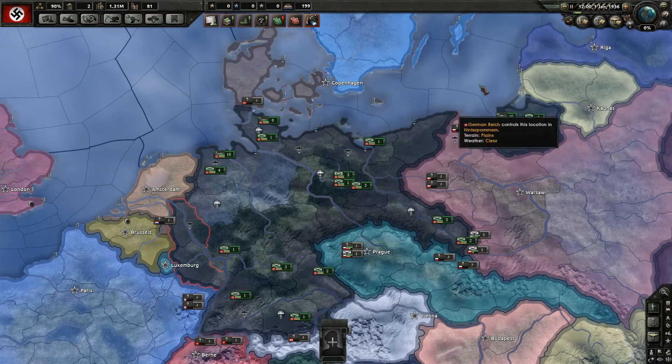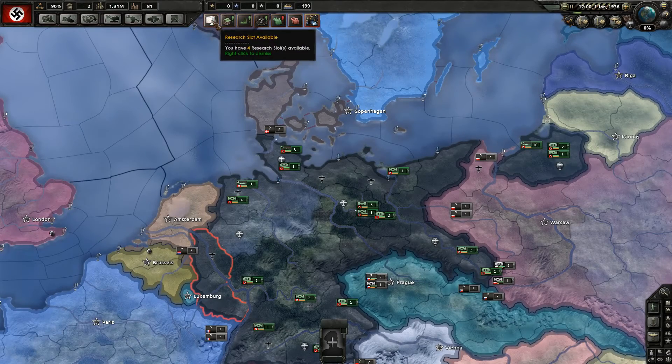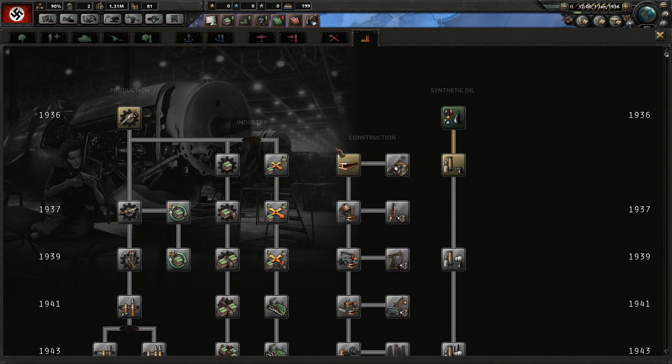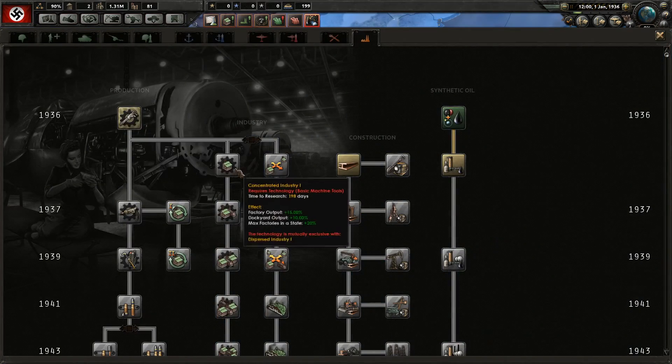Okay, it is Germany, January 1st of 1936. First thing we'll look at is what needs attention - we have research slots available. I focus heavily on industry and engineering at the start of the game, so we'll go with basic machine tools, then construction, and then oil plants.